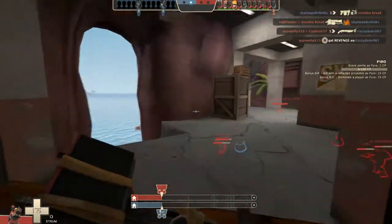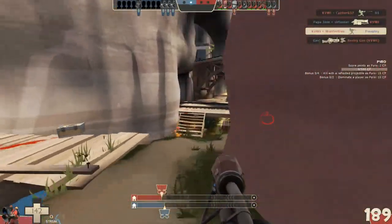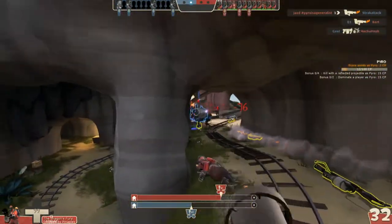Speaking as a long-time TF2 player, players in Team Fortress 2 are not usually very good at communicating or cooperating with their teammates, and the game isn't really structured in a way that would force teammates to depend on one another. So expecting some kind of team cohesion in a map like this is unlikely at best.